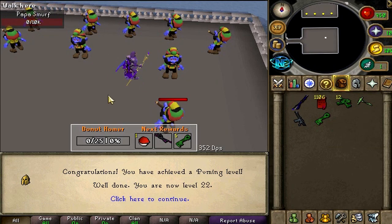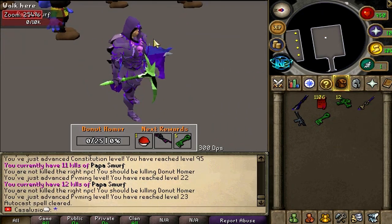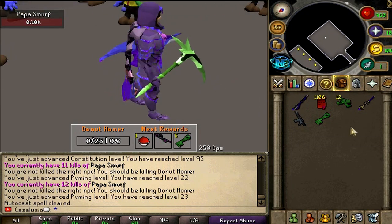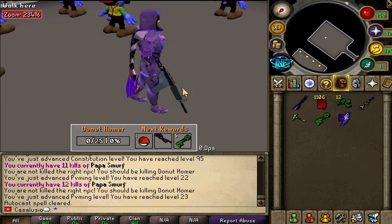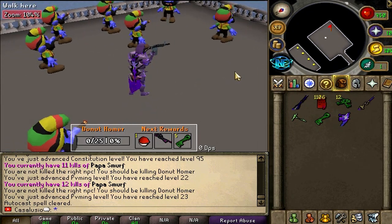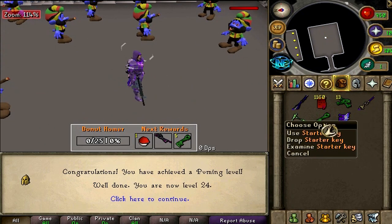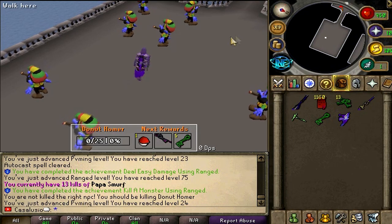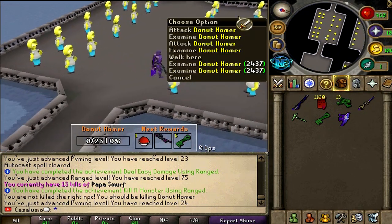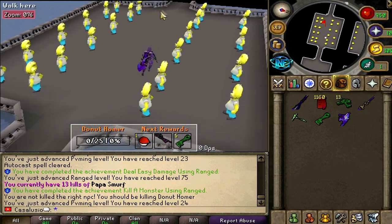Starter key and a starter scythe — let's see how they look. This is a starter scythe, this is the weapons you're going to get boys, it looks pretty good. Assault rifle — this is how it looks. Let's test it out, let's try to kill one. That's pretty sweet! Also a starter key. To move on, just run right here and you'll have to kill 25 of these donut homers, and these will be your rewards.